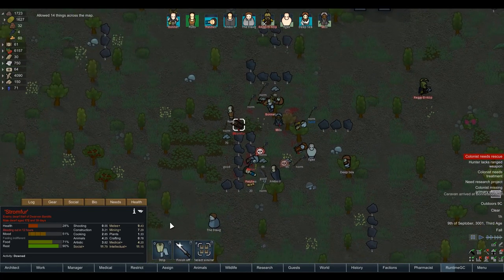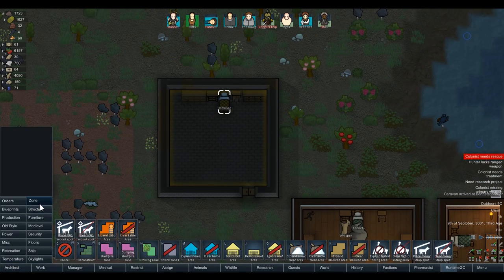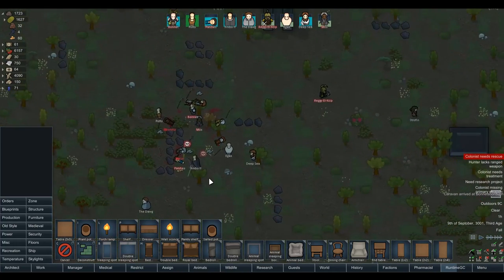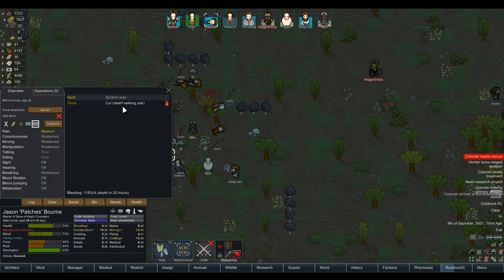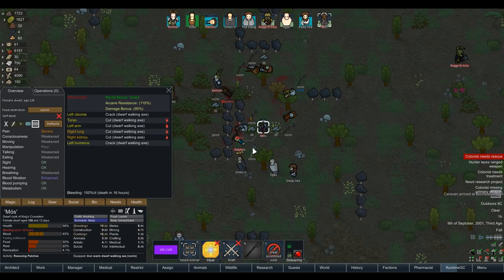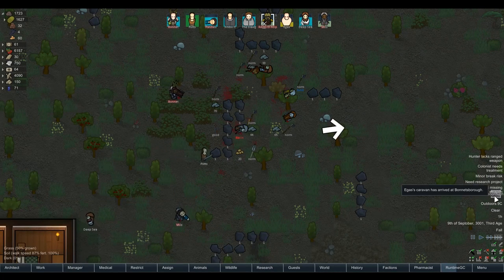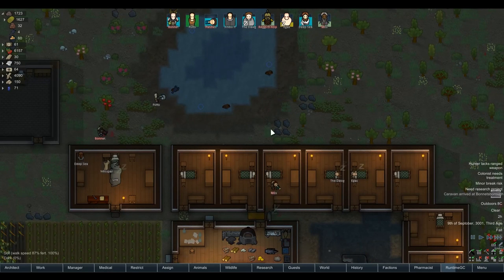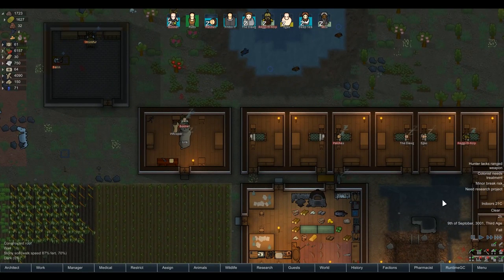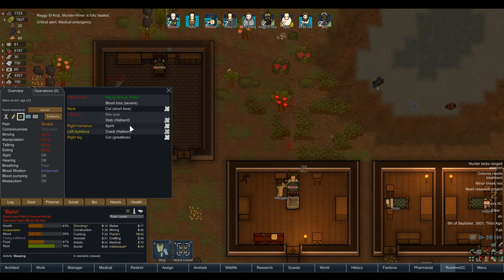Stromfer is still alive — he has high intellectual, might be a good researcher. High social as well, good melee, good mining. We also have Barlin, who's fairly good with plants. Let's capture these two. Put down another sleeping spot for prisoners. The main enemy faction we've got nearby is obviously dwarf bandits. Someone rescue Patches — he did get cut in the torso by an axe. To his credit, I'd probably collapse on the floor if I was cut in the torso with an axe. Capture him — Pot can capture Barlin. He's only been cracked and bruised. Spirit tended — ah, that was Reginald Elkip's spirit attack.